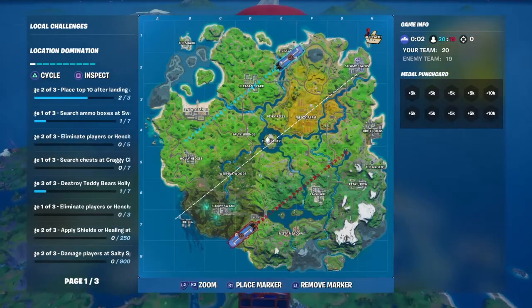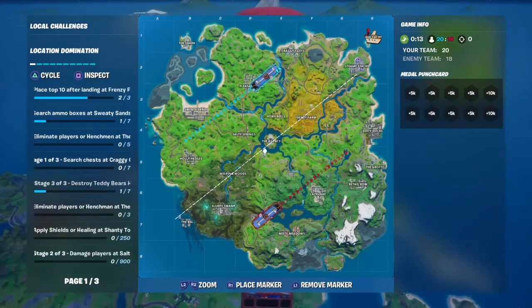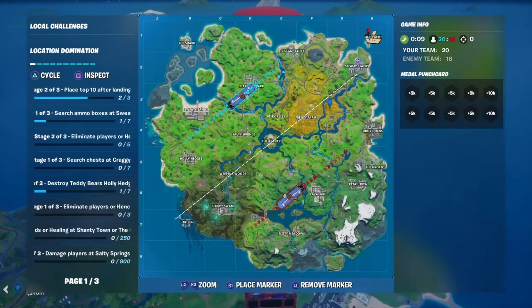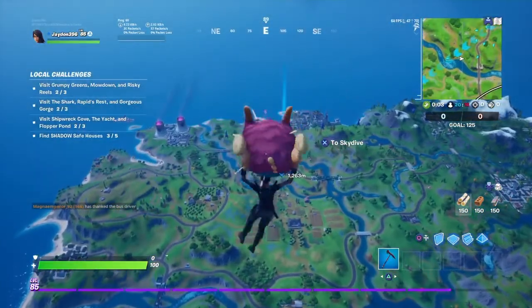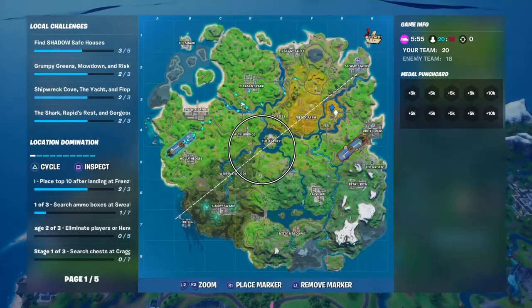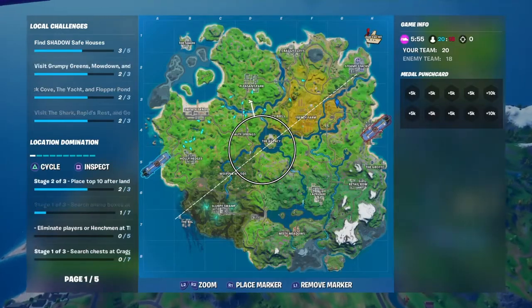So it should be somewhere around — on the map it's going to be right here, somewhere around that area. What you want to do is you're going to drop, and there's going to be a Golden Llama right next to Frenzy's. Should be exactly that, right over there.